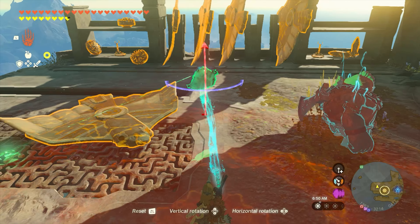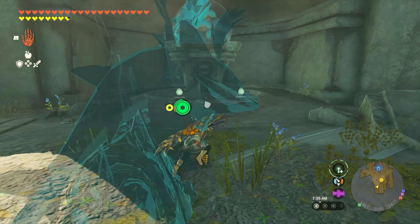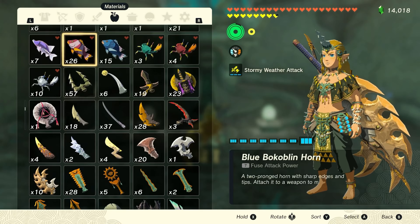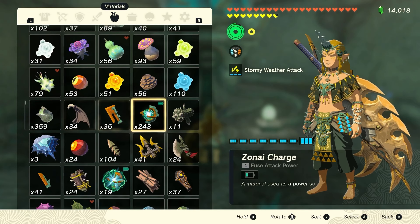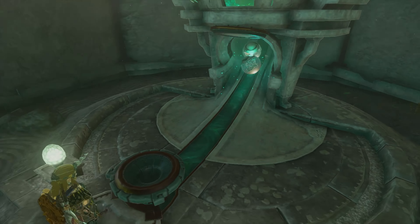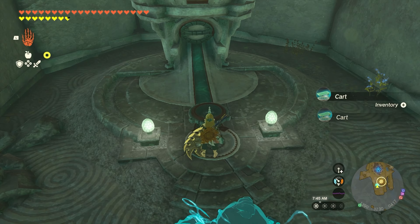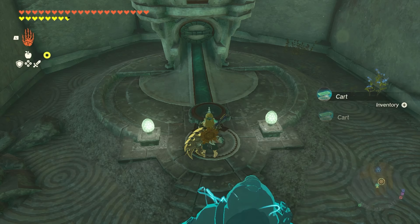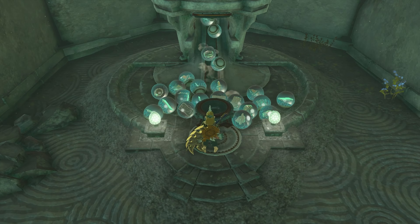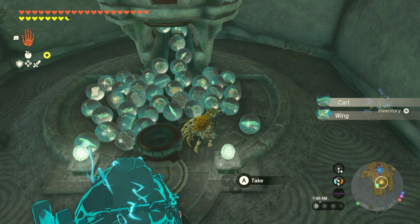Another gumball machine — we'll definitely take advantage of this. Let me try the small Zonai coins first. Oh, you don't get as many for the small ones. We'll put five of the big ones in to be sure we get everything it has. Yeah, you get way more for five of the big ones. I still don't see anything new — I was hoping for at least some big batteries. Usually you find a new thing in the world and then you find a gumball machine that has them.